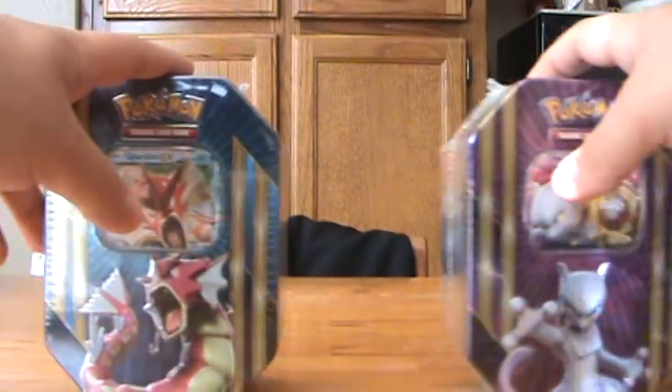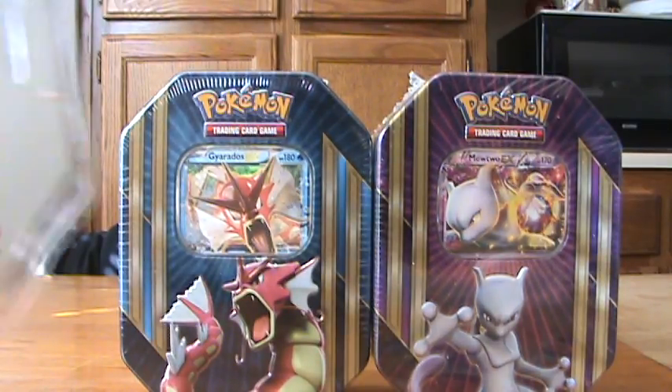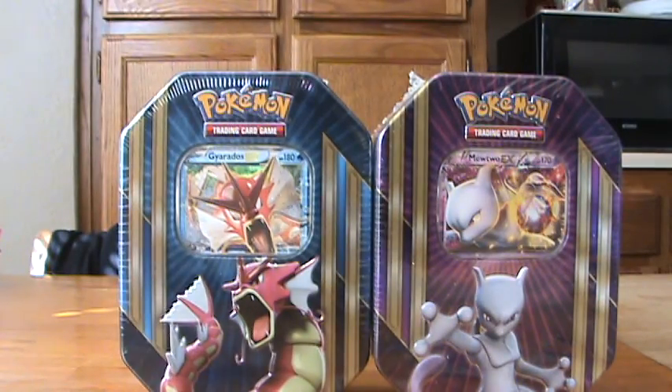That's it for the Machamp tin. Now I will unbox these two bad boys — Gyarados and Mewtwo. Check out my video for those; I'll link them in the description. And don't forget, if you'd like to win a code, download Shopkick through my link in the description. Don't forget to check out my other recent unboxing video where I unboxed three tins and a Mega Mewtwo EX collection box. Alright guys, thank you for watching. Take care and I'll see you next time. Bye.